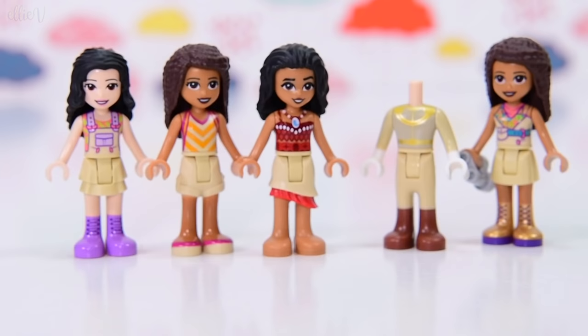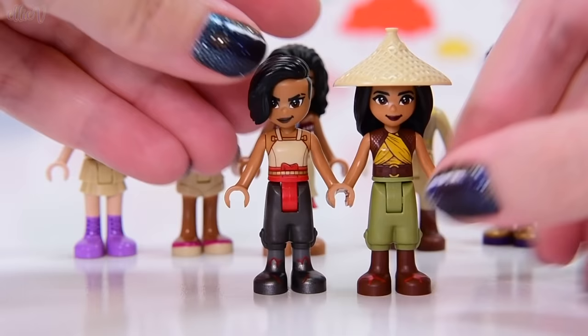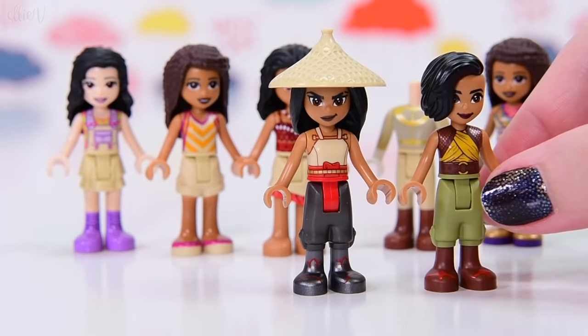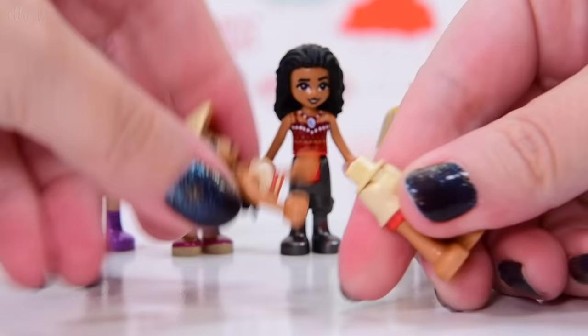Okay, but Raya - the Raya sets brought us some good stuff. Namaari has got a really great top. Raya's hat itself is tan, so we could use this headpiece as our tan, and I could put it just directly on Namaari. Now I'm just mixing and matching the Raya dolls. Namaari's hair looks great on Raya. I'm also going to put Moana's skirt on Namaari. These are mixes and matches that I never would have thought of doing. Namaari looks fantastic all in tan.